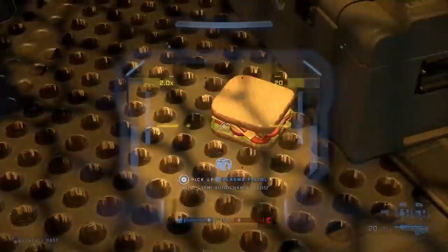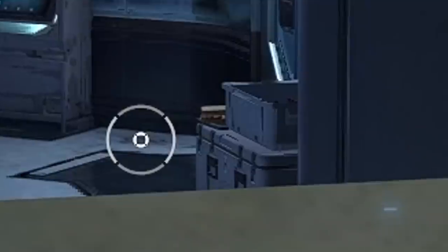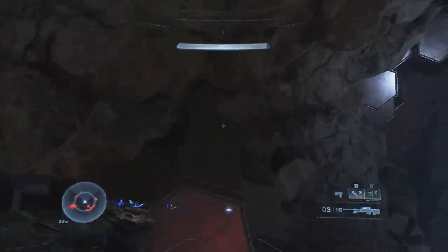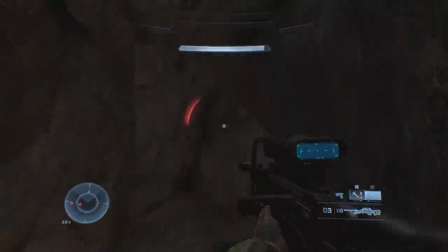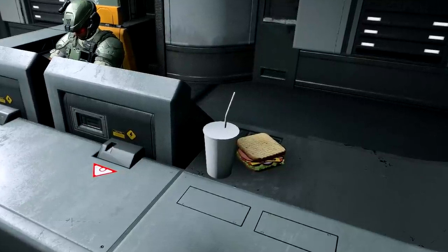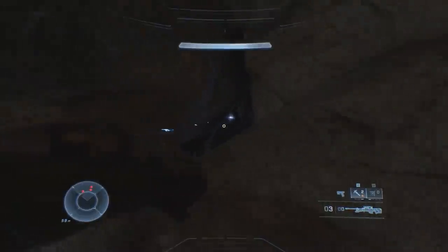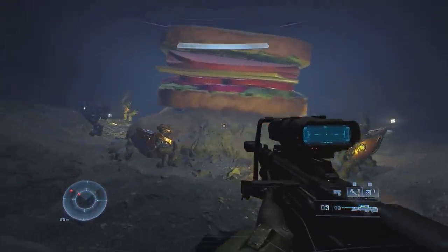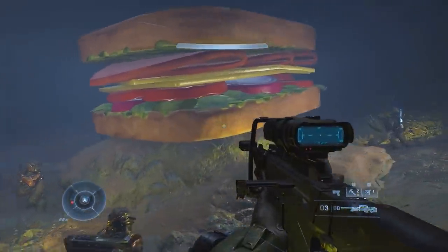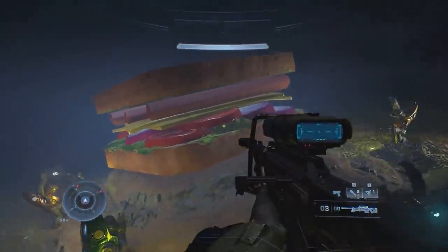We talked about how in Halo's multiplayer there was a weird abundance of sandwiches starting to show up, and as it turned out there was actually something more to the sandwiches than what it appeared. That sandwich was just way too detailed to just be a sandwich for the sake of being a sandwich. As it turns out, hidden in the open world there is a secret cave that you can grapple up into, and you can find a giant sandwich with a bunch of grunts dancing around it, and it's honestly pretty great.